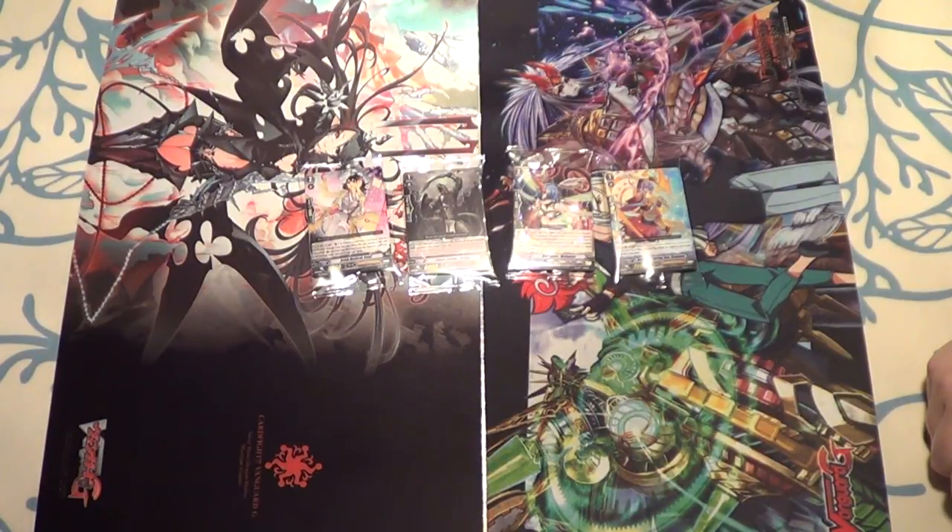Okay, so where are we at? Set 13, Ultimate Stride, three weeks late. It is the 12th of January because Bushiroad decided to release it on the 22nd of December of all days, and most companies ran out and didn't get their stuff from the suppliers, and therefore couldn't ship to us until after New Year's, which then took like half a week to get here.